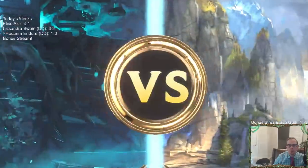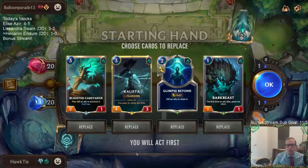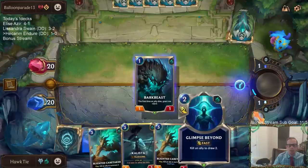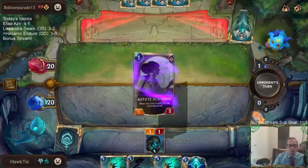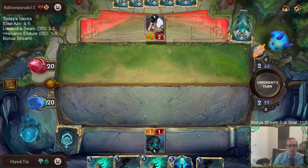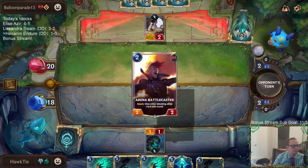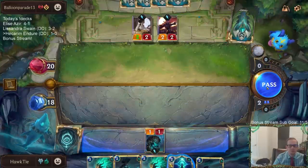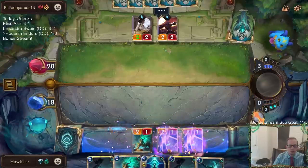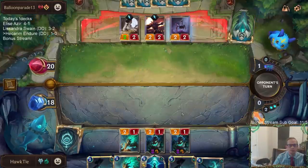Game two — playing against some burn. Our opponent is running Draven-Jinx with leveled-up champions. We need a turn-two Curse Keeper right here but instead our hand is Fading Icon, Fading Icon, and Curse Keeper wasn't drawn. Not good — three fairly useless cards. All we needed was a Hapless Aristocrat, a Curse Keeper, or a Fading Icon early, and we couldn't get any of them.